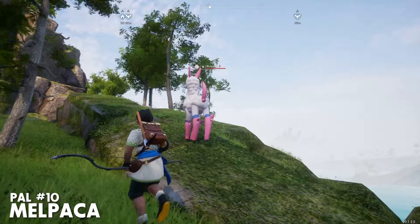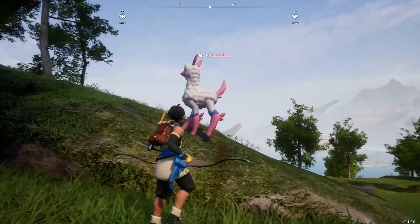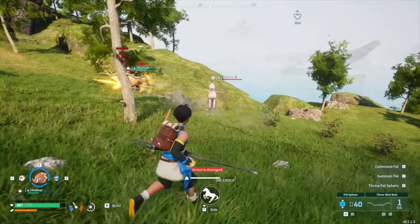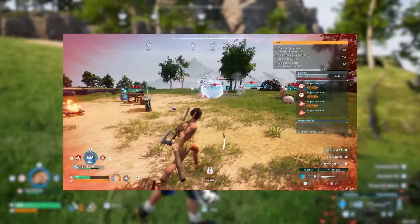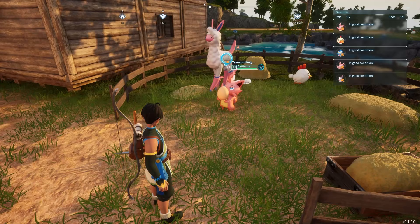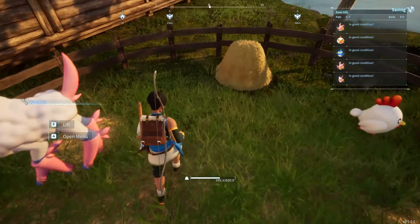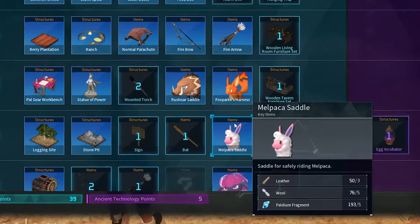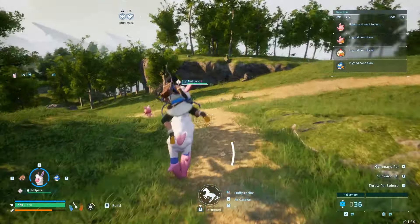Number 10 is Malpaca. Much like the Ekthir Deer, these guys can be pretty tough to catch early on, so I'd recommend luring them into base. But once you've caught one, you can assign it to a ranch, and it will passively produce wool. On top of that, once you reach level 7, you can unlock the Malpaca saddle, giving you another option for a mount.